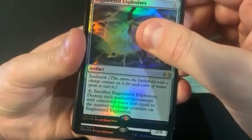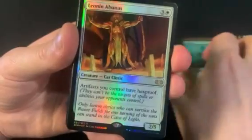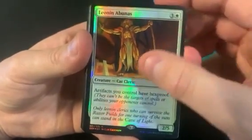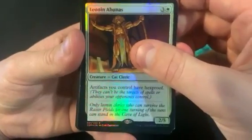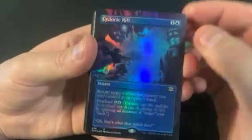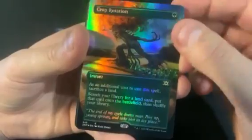We got another rare — Leonin as a bonus rare. That is not great. Pretty cool art, but not very good. We got a Cyclonic Rift as the first topper — that's a good one. And we got Crop Rotation as the other rare, which is not a good one, but the Rift is a pretty good one at least.